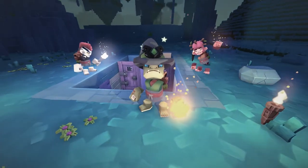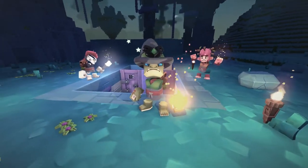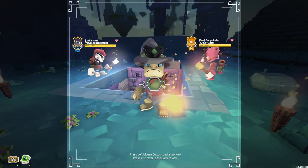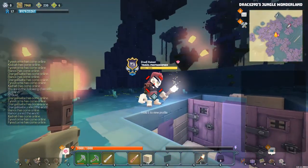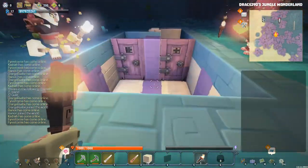Hello everybody and welcome back to Sky Saga Alpha 9. We are over here on the minigames island and it's time to test out a new minigame. Today we have with us Orange Rube and Rayoni and we are going to be testing this game which is called Footstool.